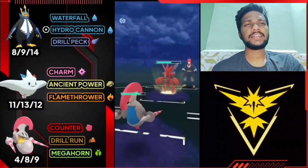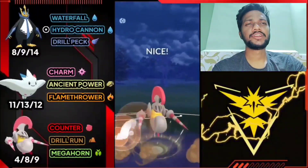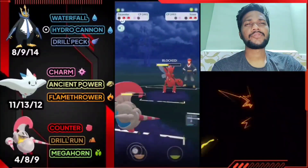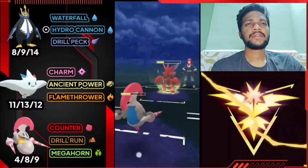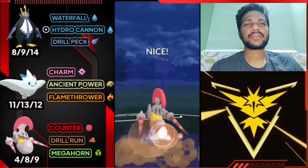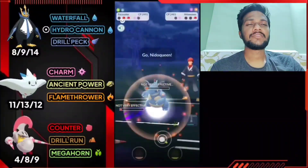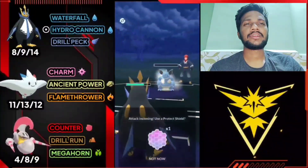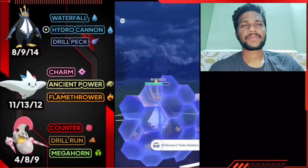He has Scizor at the back so let's switch to Scizor immediately. I think it's Night Slash - not very effective but does some damage. Let's use Drill Run and Nidoqueen is almost gone - just need one more Waterfall to knock out Nidoqueen. We need to take out Scizor first. Got Night Slash again, let's use Drill Run. Opponent surrenders. We need only one Waterfall to knock out Nidoqueen. Let's use shield to be safe. GG for us.